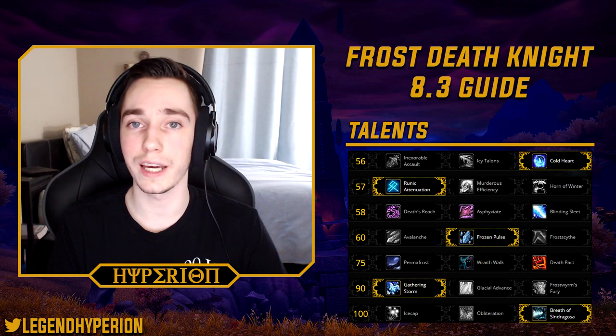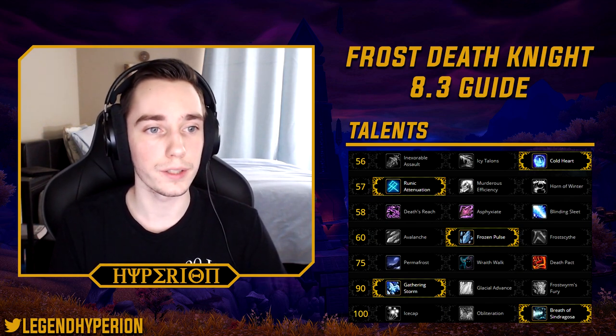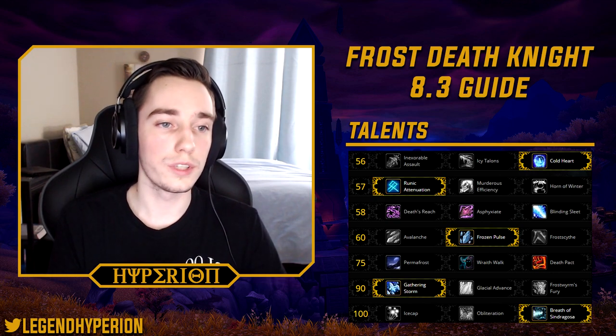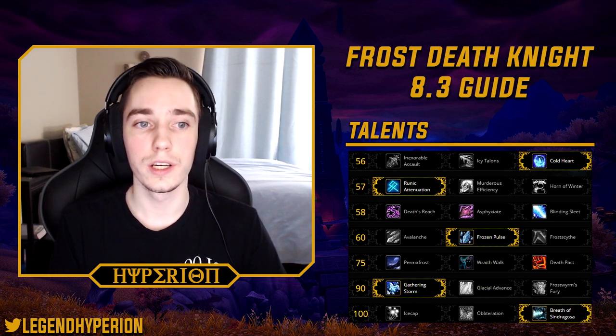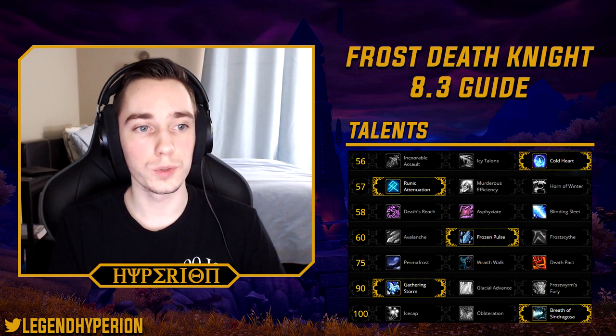Also, if you run Blood of the Enemy that's an extra interaction that will boost the damage of your Cold Heart. In tier 2 you will always take Runic Attenuation, because more runic power means you can have longer uptime on Breath of Sindragosa.